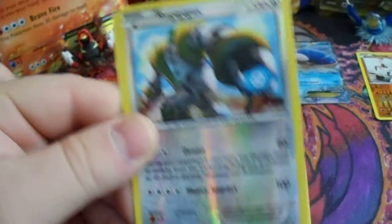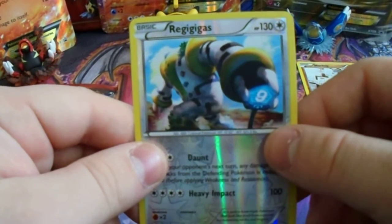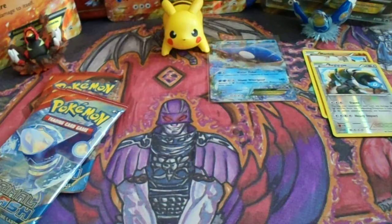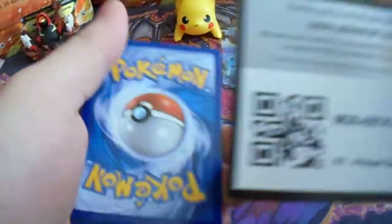We get a rare Regigigas reverse holo and an X Cavalier, so that's actually a nice pull — two rares in one pack! I'll be giving this code away. For Primal Clash, let me do that pack next.